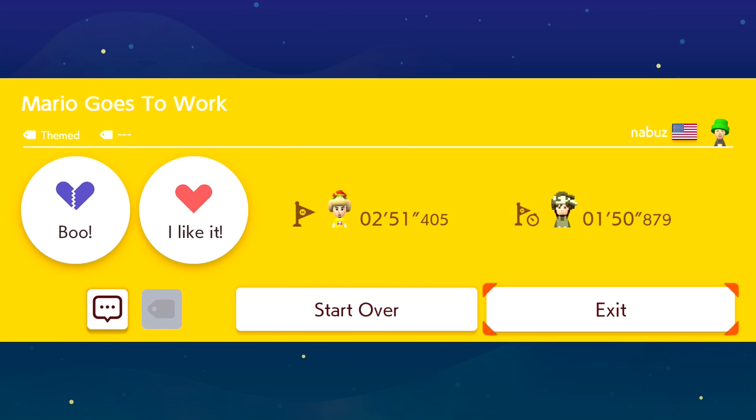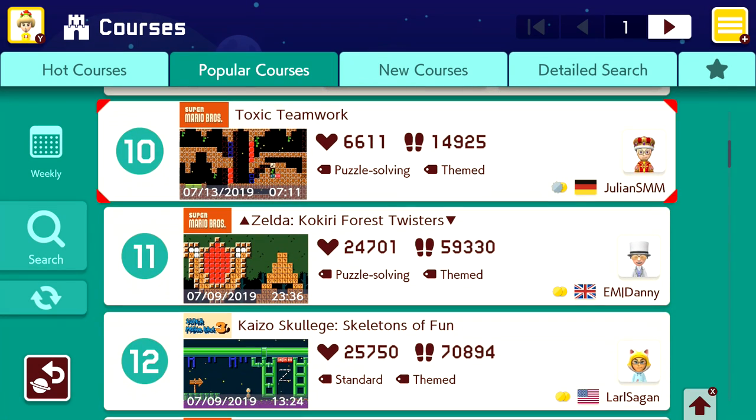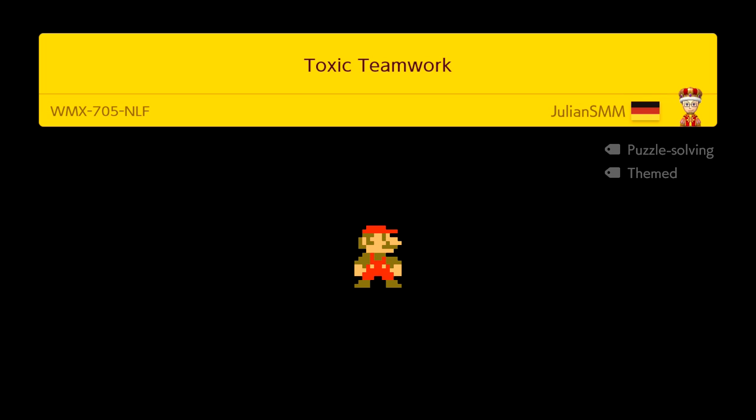That was definitely like a fun story to that one, just going through it and everything. One more level left for today, and that is going to be Toxic Teamwork — you and the Rotten Mushroom together. Oh no, we gotta work with the Rotten Mushroom. 85% clear rate though, so this one seems like a lot of people got it done. Hopefully we'll be one of them.